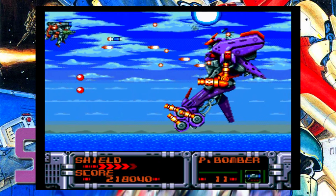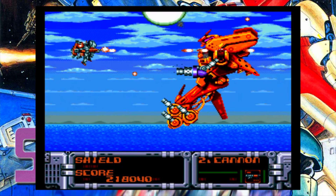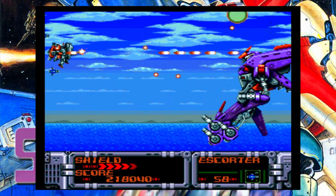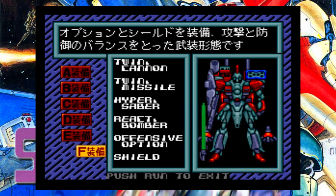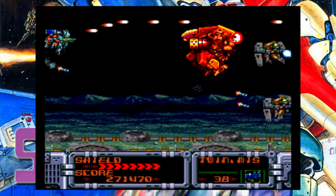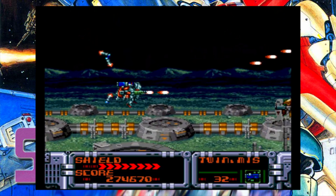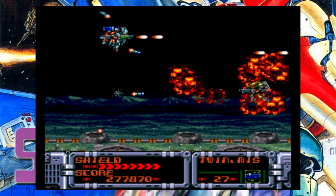You initially use a much weaker mech for the first couple of stages, but are eventually given access to the much better Spriggan Mark II. And from one stage to the next, you're given the choice of a wide selection of sub-weapons, including homing missiles, an energy sword, and a very durable shield, just to name a few. And all of this comes in handy against the legions of enemies and heavily armed boss battles that this game throws at you.